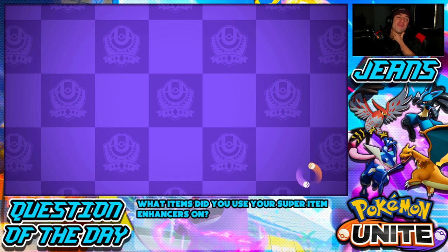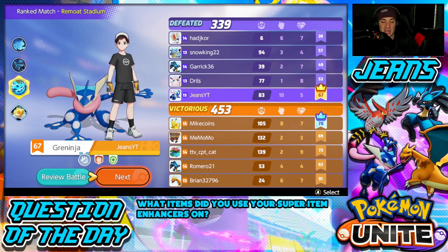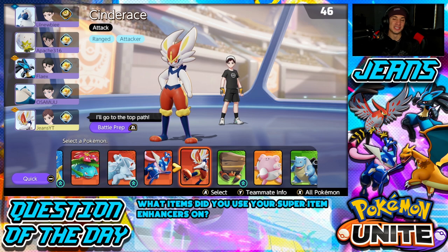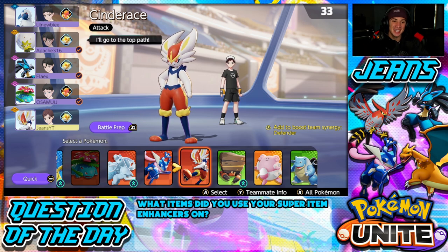We played an amazing jungle game — we carried our team 10 and 5, and we lost because of Zapdos. That's why I think Zapdos definitely needs a nerf, because we dominated the whole game and lost because they got a couple lucky KOs at the end due to them stacking up their unite moves. Still a little upset. We started super strong with a double KO early on, got both Drednaws, but just lost Zapdos in the end — which is basically this game.